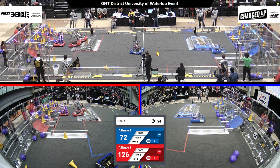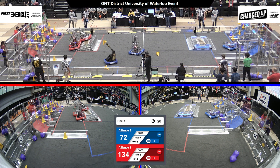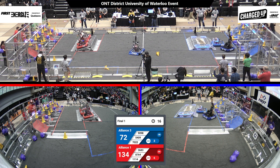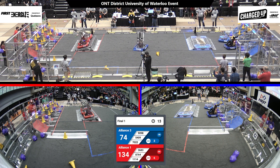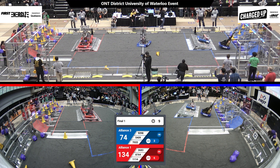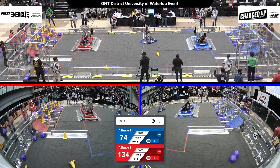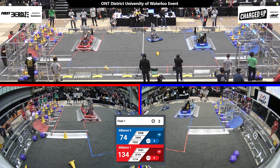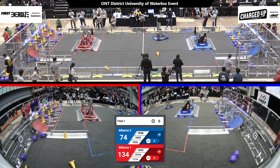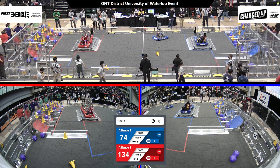We have seen matches come down to these charge stations. Let's see how they end up — 134-72 for the Red Alliance. The Red Alliance trying to get all three up. If they can do that, that might ensure the victory for them. We have 12 seconds remaining and they have locked it in. Let's see if the Blue Alliance can counter. 70-22 a little bit slow — we'll see if they can get back with one second remaining. We have two robots: that's the Firehawks and the Chargers up on that blue charge station. Let's wait for the official score.